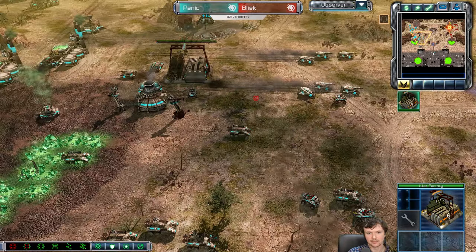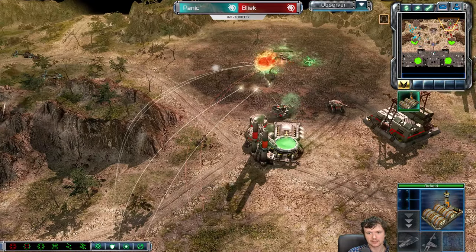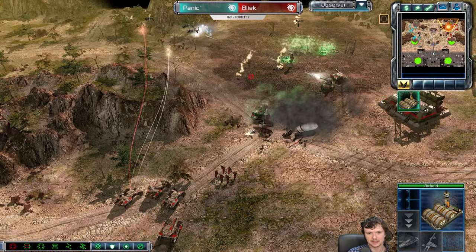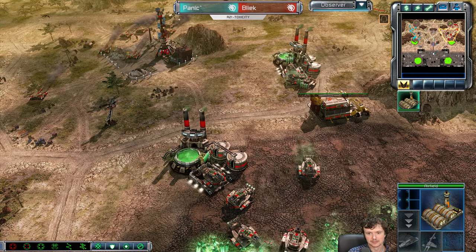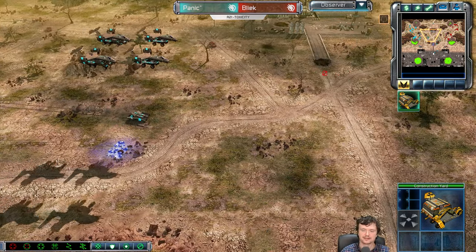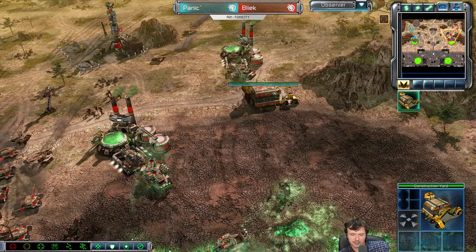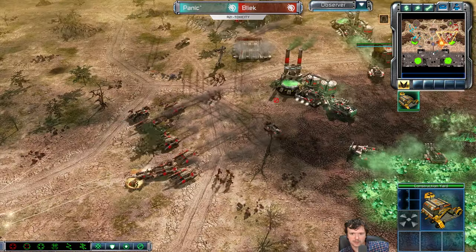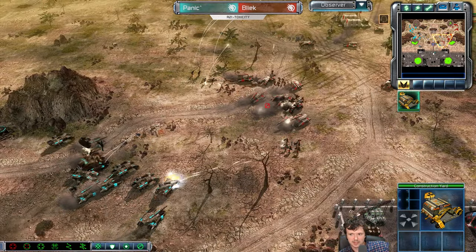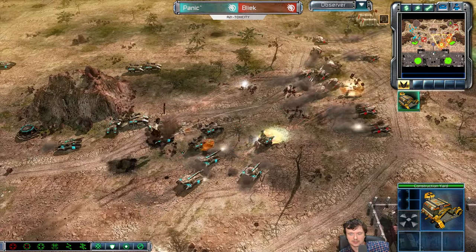That's a lot of Pred attacks - that's going to buy Panic time to get his con yard back out. He's also got five Orcas which are keeping these forces busy. The counter-attack damage is happening. Panic needs to control his Orcas. This is a pretty good game. Bleak has enough to stop this - maybe. This is tier three. What he really needs here is a war factory. A couple of shatter attacks would be great. Infantry as well. Ouch - direct hit on a couple of Harvesters.